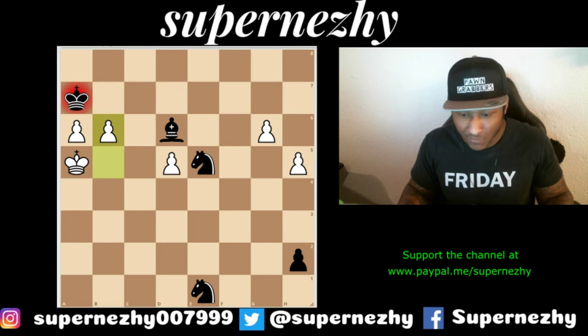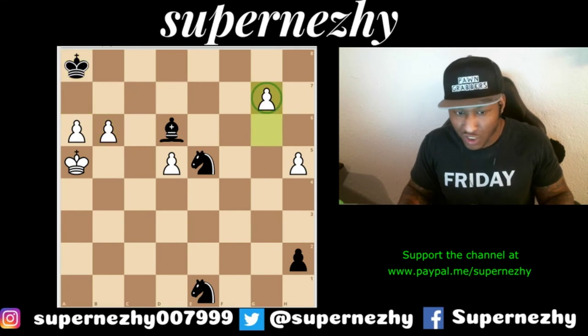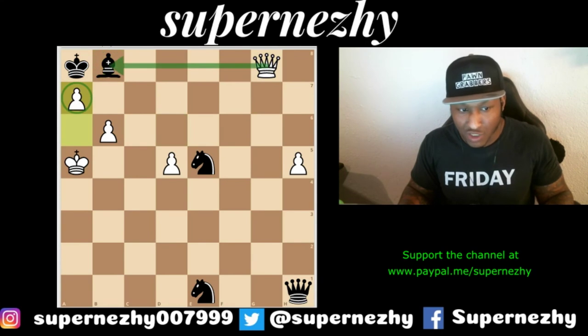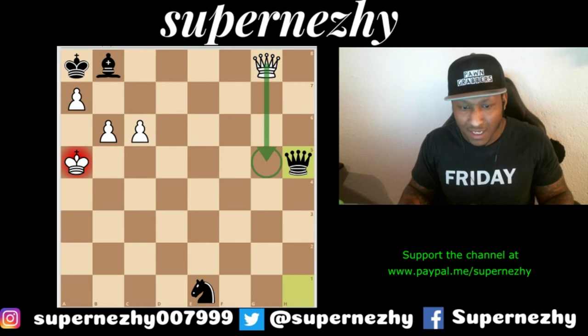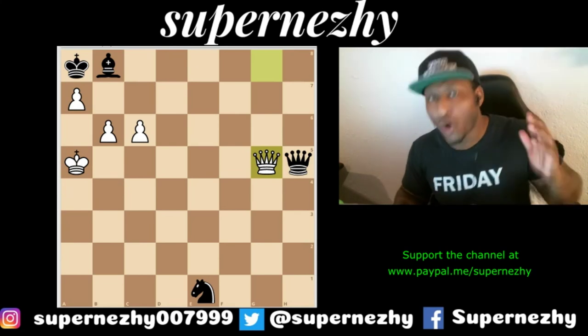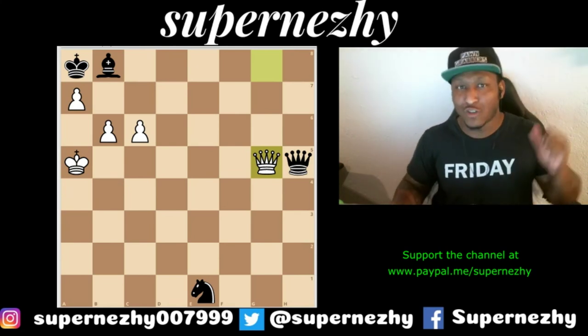One more time for all of you: b6 first, use your resources. G7, he makes a queen, I make a queen, bishop b8 — making the awesome threat of checkmate. Knight to c6, trying to play for counterplay. We take, they take, checks everywhere — we're perpetual. But white says 'not today': queen g5, and we have the most amazing tactic you've seen all day.